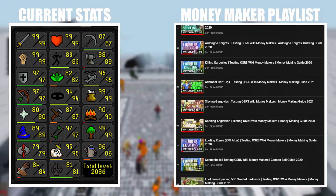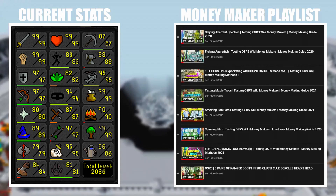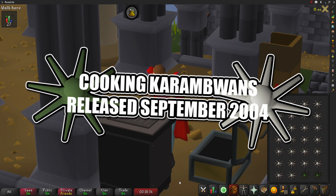Welcome back to testing Old School RuneScape money making methods. Feel free to leave any suggestions in the comment section for what you'd like me to do next. You can browse all other money making methods on the channel by clicking on my playlist. Welcome to Season 5 of testing OSRS wiki money making methods — today's money maker is going to be cooking Karambwams, released to the game on September 14th, 2004.